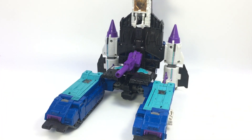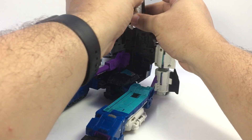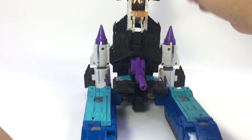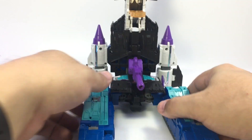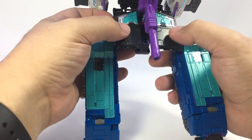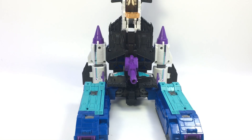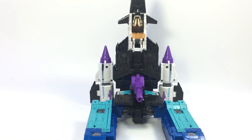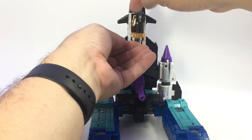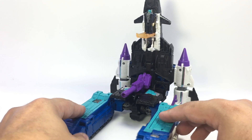That right there is essentially his base mode. Open up this panel underneath the cockpit — it's a little difficult; I find it easier to open the cockpit and push it open from the top. There are Titan Master pegs all over — there are pegs on the back of the tank mode pieces, some on the back pieces of the jet, and even a little peg up on this orange rampart or balcony. You can plug Titan Masters in and just have them stand there. It's a good base mode, and it does connect to the larger figures.